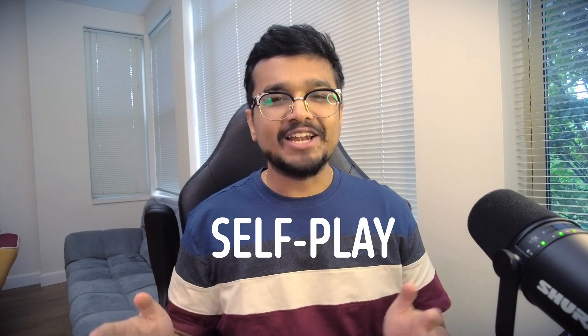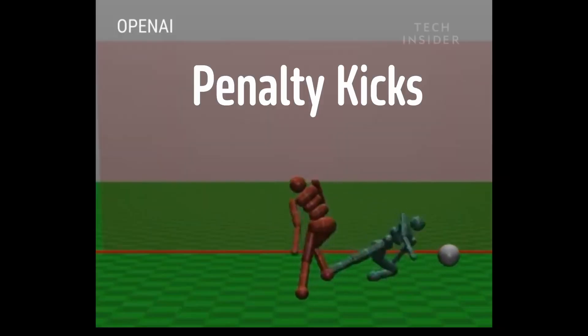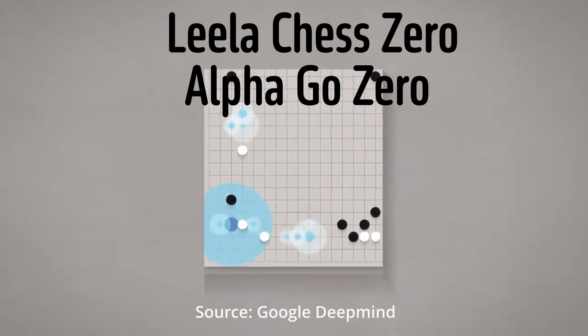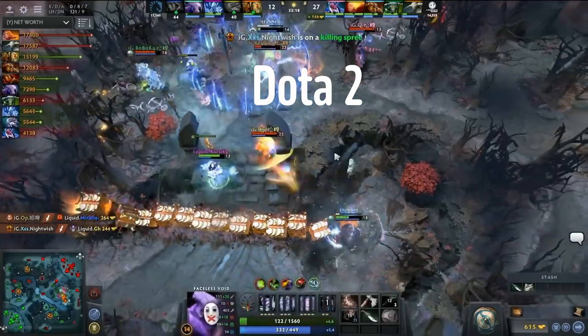It's a really simple algorithm that has achieved some extraordinary feats, like training AIs to sumo wrestle, take penalty kicks, do team-based hide-and-seek, power the most advanced chess and Go AIs like Leela Chess Zero and AlphaGo Zero, and even dominate competitive multiplayer games like Dota 2.